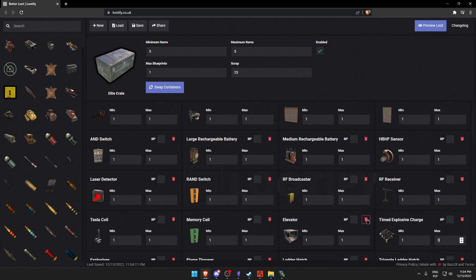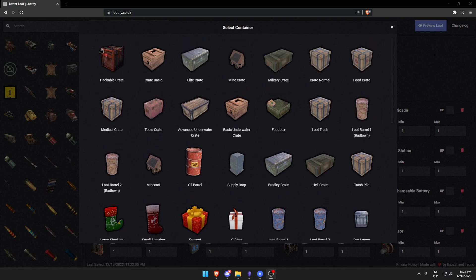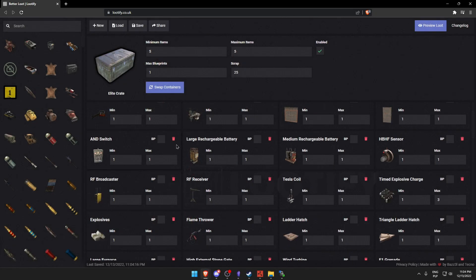A good practice is to modify the loot table for the given loot containers — all tiers of barrels, as well as normal, military, highly hackable, Bradley, and elite crates. Most modded servers modify their containers in a way that players get more weapon components, scrapable items, and a higher chance of getting weapons.